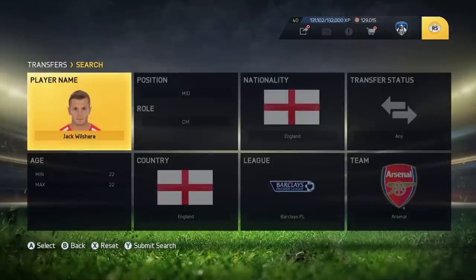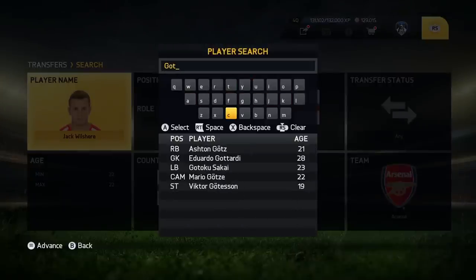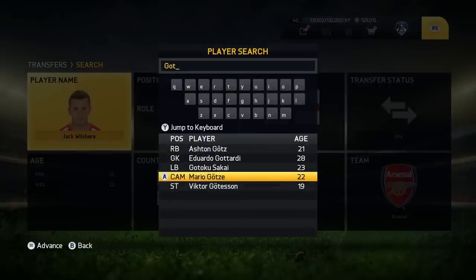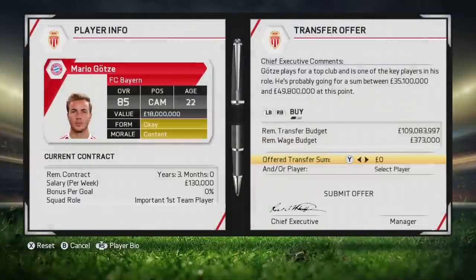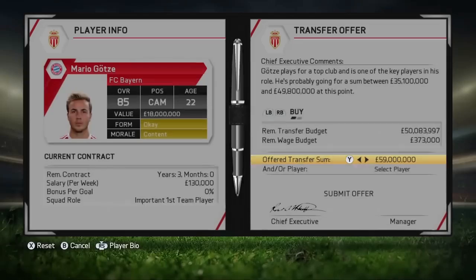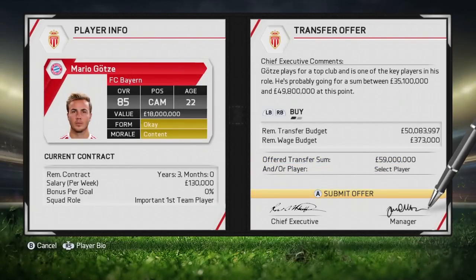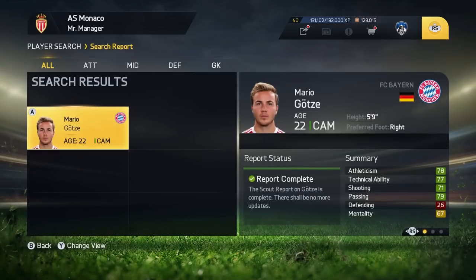And we're also going to go in for the World Cup wonderkid Mario Götze of FC Bayern Munich. It says 18 million is the value, but look at this — this is crazy. I'm just going to give them 59 million so it definitely gets accepted. I don't want it to come back as transfer offer unacceptable.